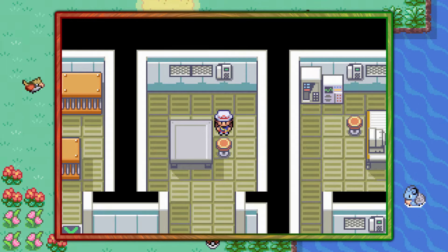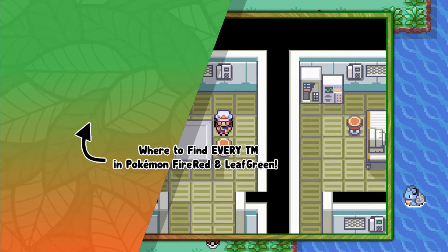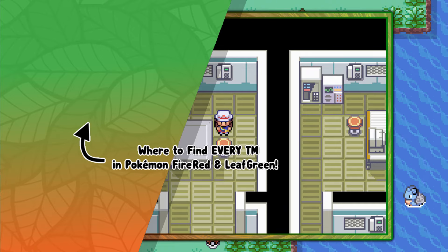So that's how you find TM36 Sludge Bomb in Pokemon Fire Red and Leaf Green. And of course if you're interested in more free-of-fluff video guides like this one, go ahead and click the playlist that's on screen now. I hope you enjoyed, and Techno's out.